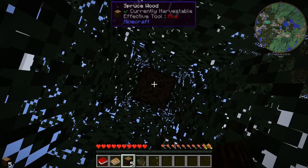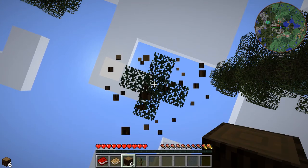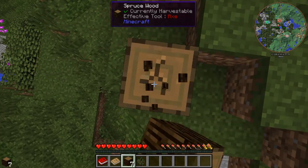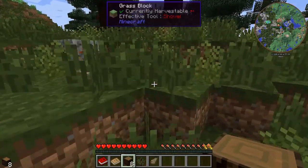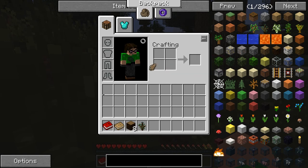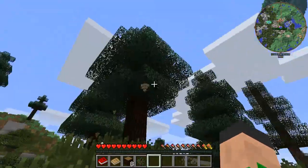One thing you will notice is your vanilla tools are not so useful. I got a pinecone — I thought it was that. There's also pine nuts. Something else there too.